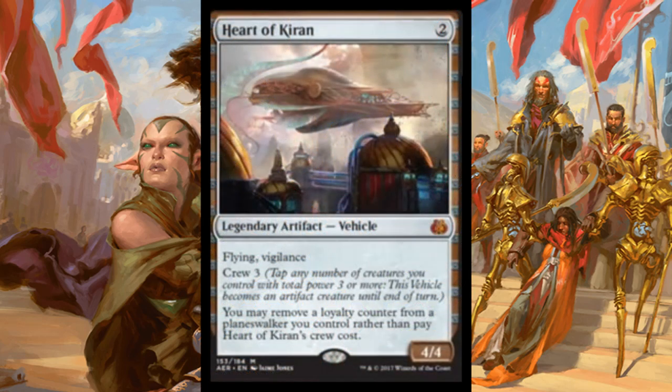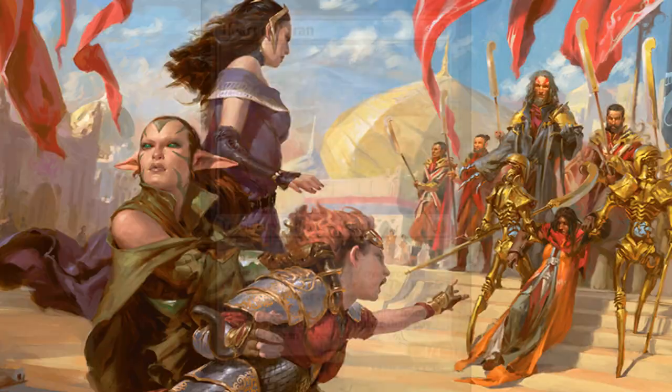For my money, the best card that we saw all day is the most recently spoiled card. I was getting ready to make this video and I checked the spoiler one more time and this card had just gotten put up. This is Heart of Kiran — it's two mana, two generic, for a legendary vehicle. It's a 4/4 flying vigilance with crew three. And you may remove a loyalty counter from a planeswalker you control rather than pay Heart of Kiran's crew cost. Maybe that last ability is proof that we'll see some things for Superfriends in this set. Holy crap — the card is crazy.